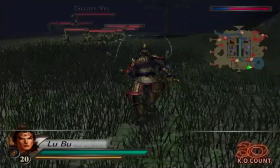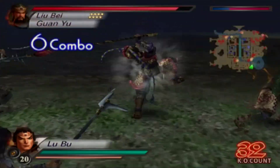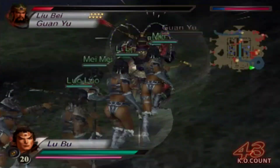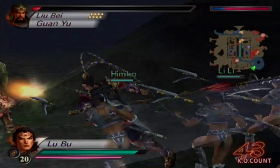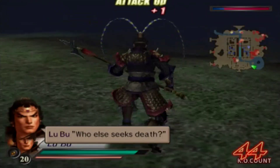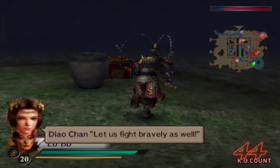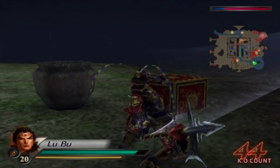Once we defeat Guan Yu now, the Red Hair Saddle item will appear in a crate on the map and we've got to go collect it. So I'm going to defeat Guan Yu now and then I'll show you where the box is. Guan Yu is almost down - he will not stop blocking. Finally! A valuable item has been discovered. It's where the Red Hair was - go up where the Red Hair was, and the crate is just to the right of where it would have been. This red and gold chest here.